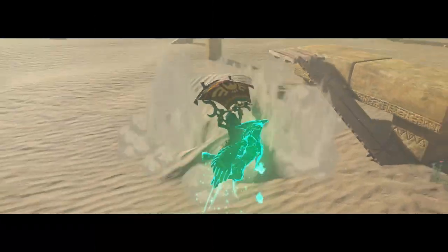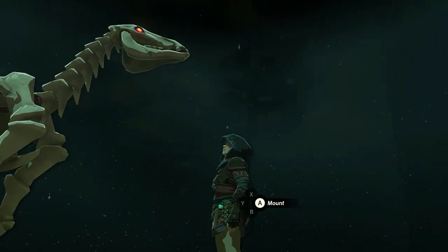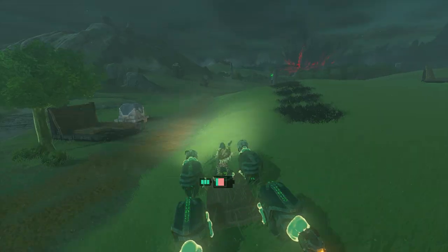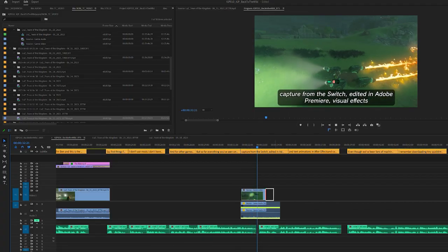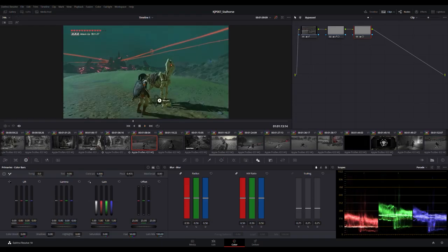First things first, I haven't used any mods for these. I don't have anything against them, and I can think of several that I would have loved to have. But so far, everything you've seen on our videos is straight HDMI capture from the Switch, edited in Adobe Premiere, visual effects and text animations in After Effects, and color grading in DaVinci Resolve.